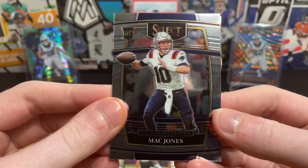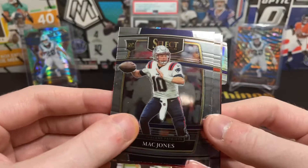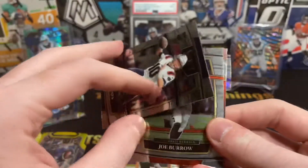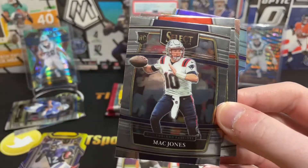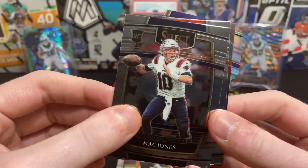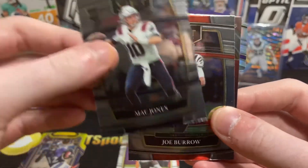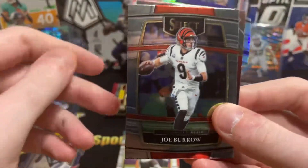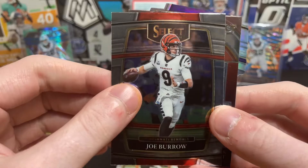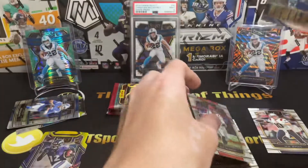Look who it is — McCorkle himself, got one finally, in the concourse. We haven't pulled a Mac Jones base card all year. We've pulled inserts and some fun stuff like that, but that is what you want to see if you're a Patriots fan. Joe Burrow right behind it — they will have the helmets that match those color rush uniforms soon.